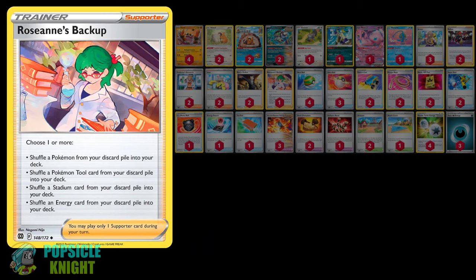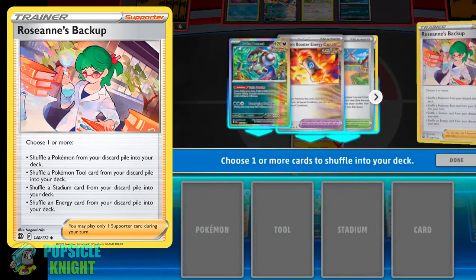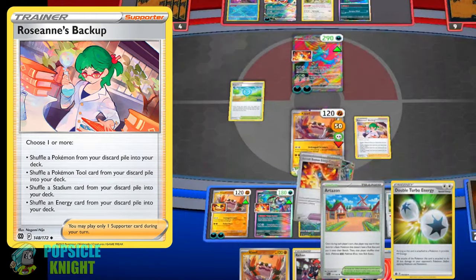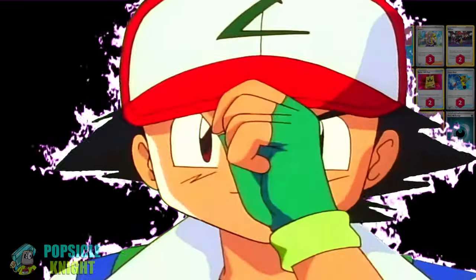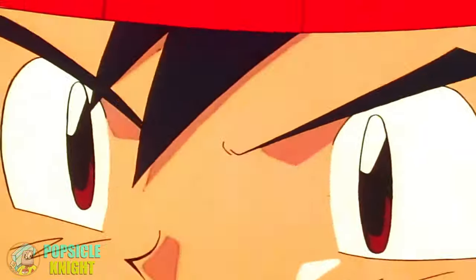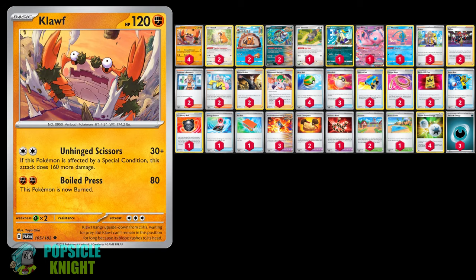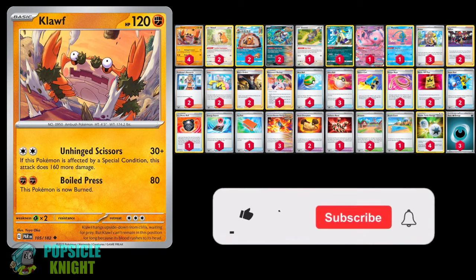I added 2 Rock Chest Plates since reducing 30 damage to attacks against our Kloff can help it survive a few hits. For recovery, I added 1 copy of Roseanne's Backup so we can recover a Double Turbo Energy, an Ancient Booster Energy Capsule, 1 Pokemon, and 1 Stadium. Kloff is a straightforward attacker that deals a lot of damage, and you can even pull off a turn 1 knockout if you go second. While this build is quite unique, there are many complicated components for it to work, so for me this build is just okay.